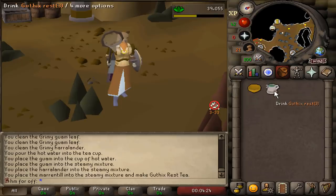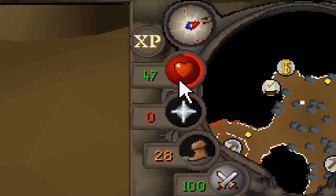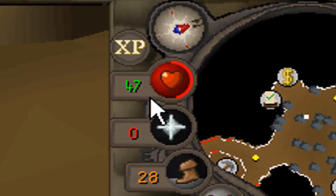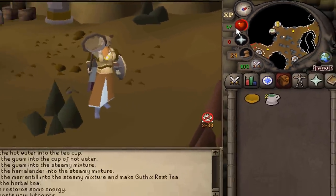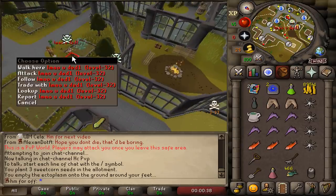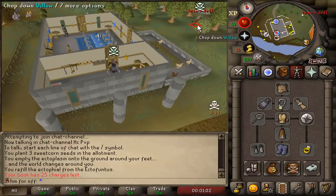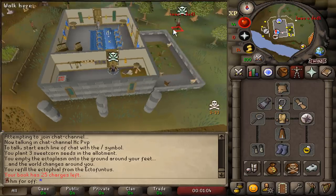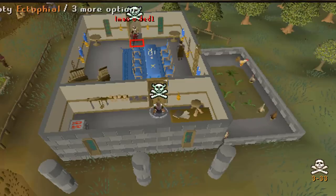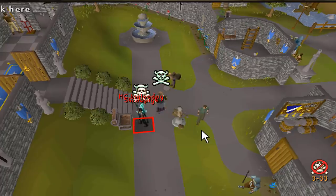One massive upgrade we can do for the account is creating a good digs restore, giving us herblore experience while also being able to overeat our HP. So if we sip one of these before doing something dangerous, a dragon warhammer can no longer one-hit me. A PKer appeared coming from the distance — but he just ran off. Does he have Shiloh Village unlocked?